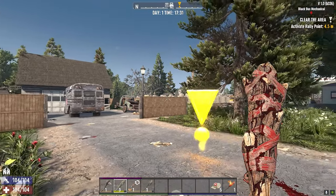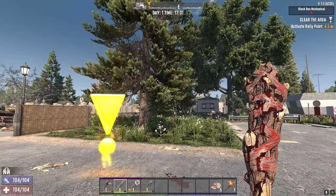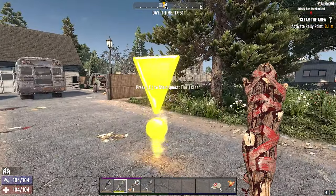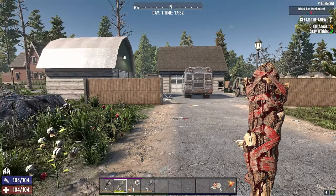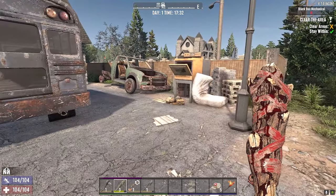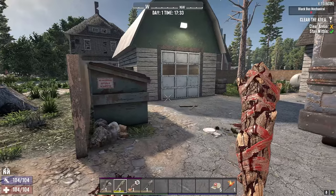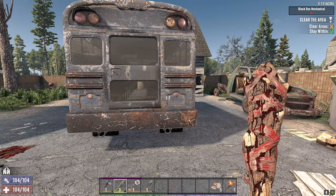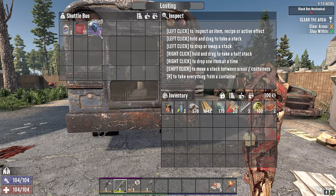Welcome back to POI Infinite version 1.0. So here we are — this is Black Bus Mechanical. Sometimes this place has a dog; I have seen a dog here before. I think I've been cursed because the last time I did this, it was in Darkness Falls, and there was like all kinds of stupid freaking radiateds and stuff like that.